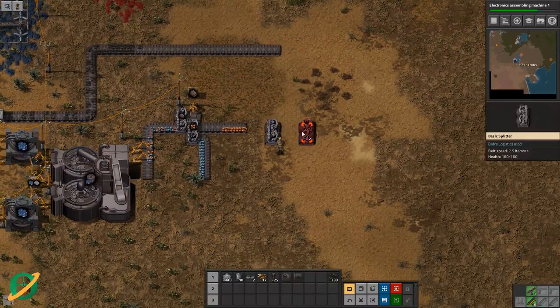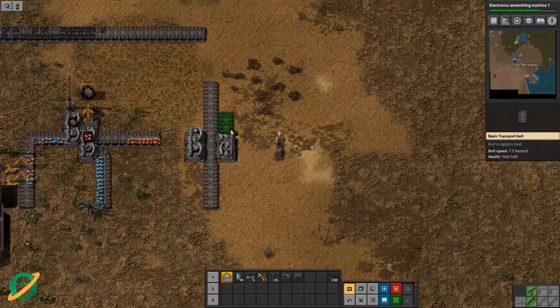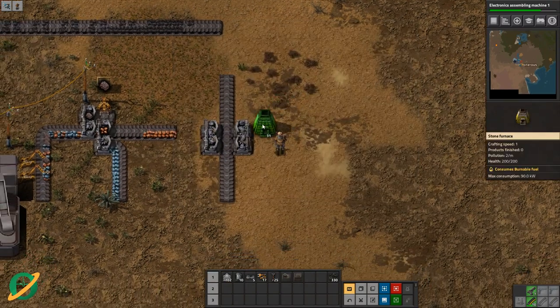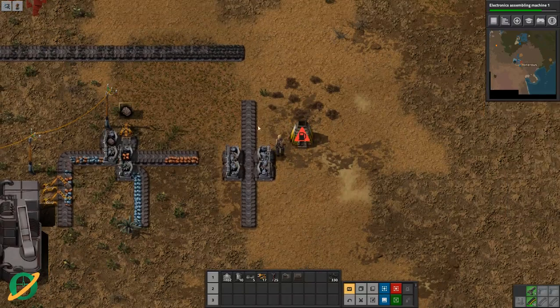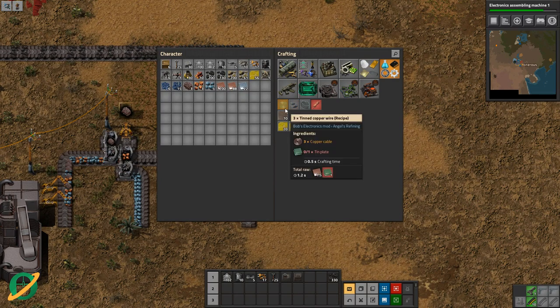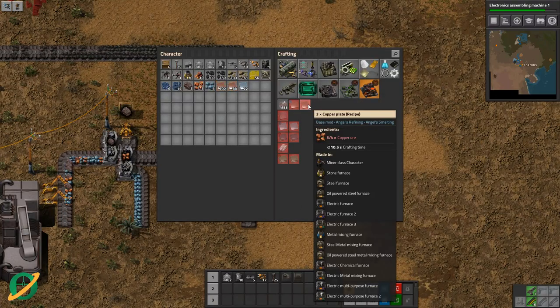These are so slow — so slow. This is going to be our copper smelting. How many furnaces do we have? 30. We need to do a bit of math. Let's have a look at the numbers. Because I am not a human calculator, I'll bring up a calculator off screen. We need copper plate from ore — that takes ten and a half seconds and uses four copper ore, but produces three copper plate.